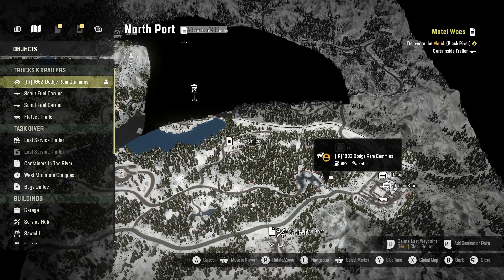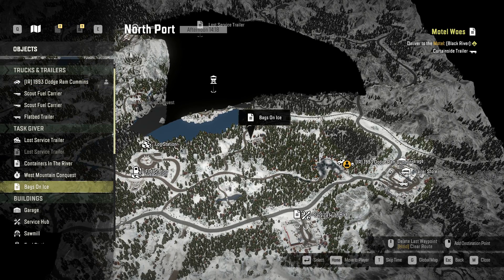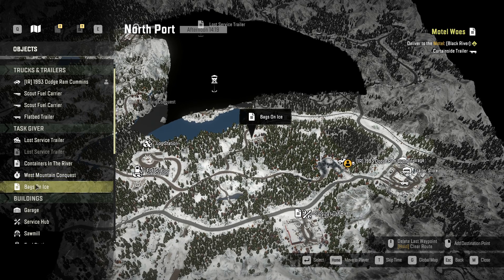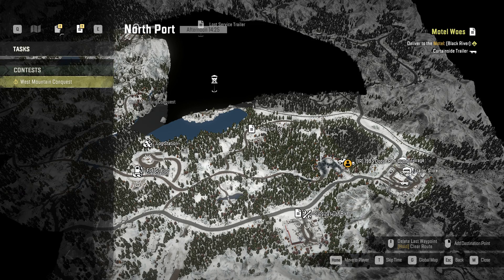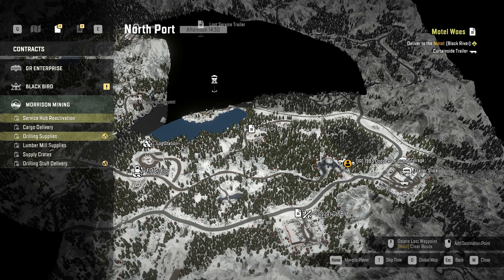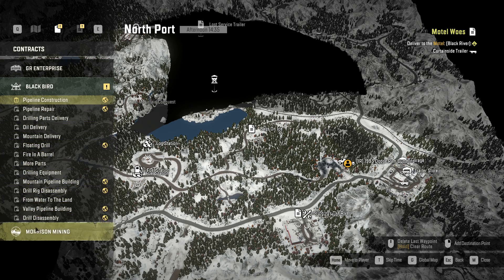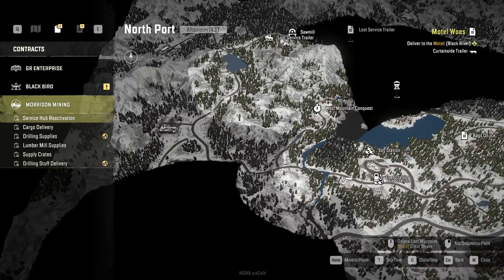Wait, what's that? Bags on ice? I feel like we should ride up there and see what that is. Let me click on it and see if it shows what it is. Apparently not. I don't even see 'Bags on Ice' on the map — I'm not even on that map. Anyway, we're going to go try to get this trailer. I need to set a better marker, and apparently it's telling me I need to go to a fuel station first.